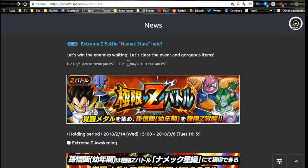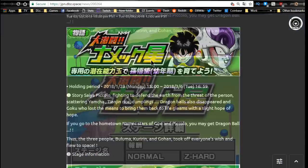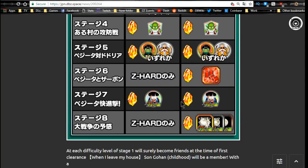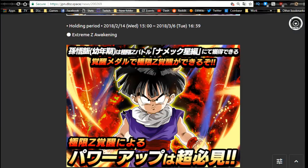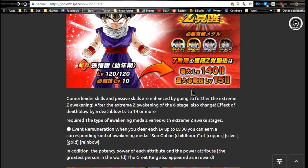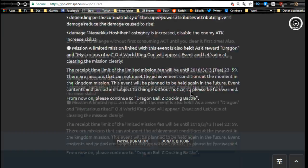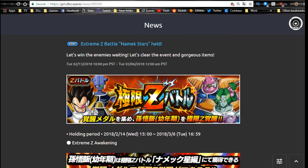Next is the Gohan event — grind him out on stage one, scouters on stage two, training locations on stage three, all the way to stage seven for his awakening medals, and stage eight for his free Potential System orbs. There's also an Extreme Z-Awakening to get him up even higher if you want — get him to state level 140 and super attack level 15. This runs until the 6th. Personally, I won't do this on the JP side but I'll consider it on the global side.